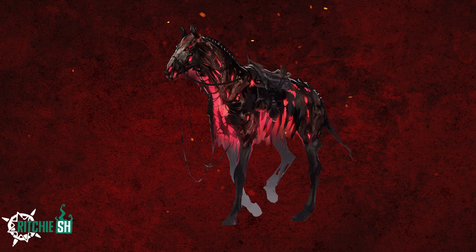For the mount, we have the Ebon Omen. Brought back from the dead, this horse now serves as a deadly messenger. Intrepid does a very good job at bringing their concept art into the game, looking almost identical to how it was in the art, so I can't wait to see this one brought to life in a 3D model and eventually ride it around.